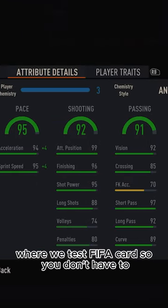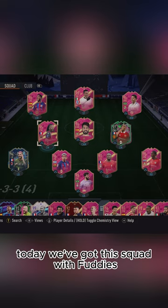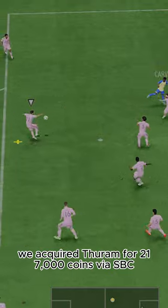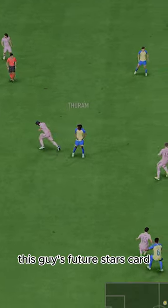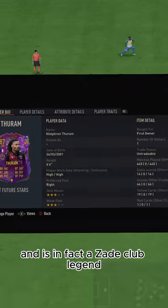Welcome to Baller or Bust, where we test FIFA cards so you don't have to. Today we've got this squad with Fuddy's Kefrin Thurum. We acquired Thurum for 217,000 coins via SBC. His Future Stars card was one of the only good ones and is in fact a Zade Club legend.